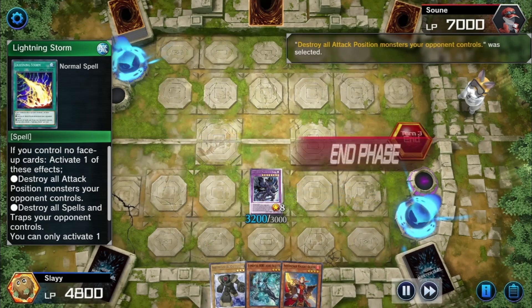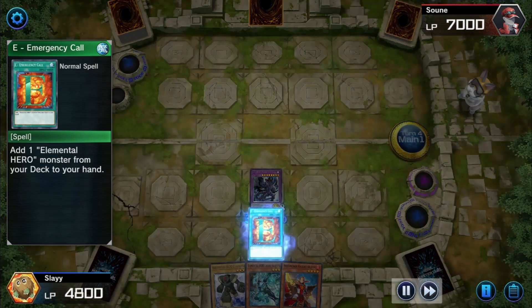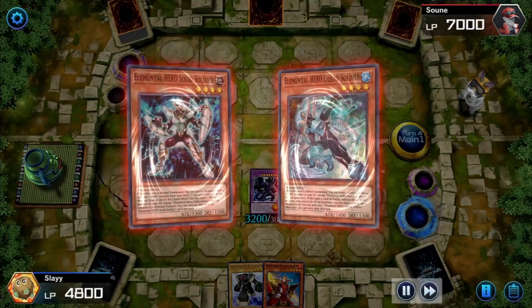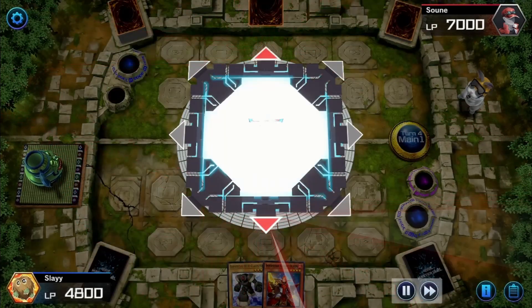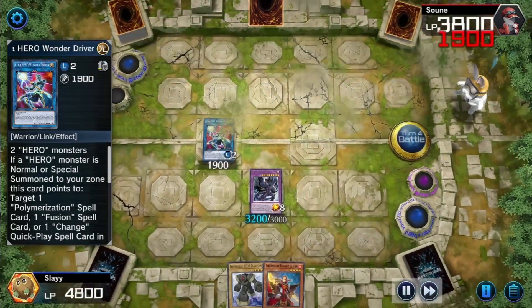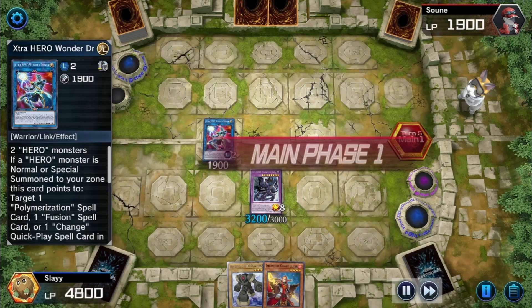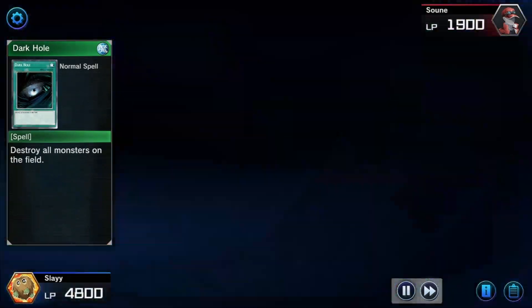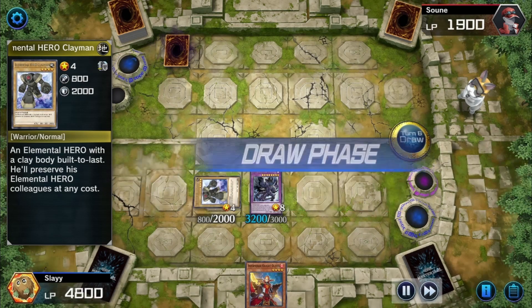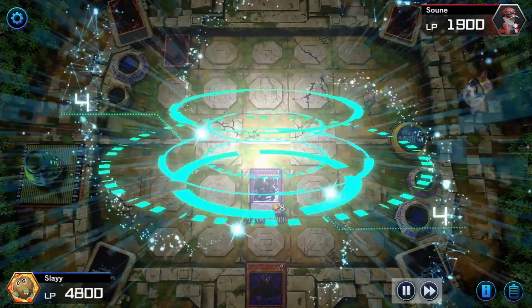There are a couple cards in here that aren't necessary, and I did change about half the deck around. It's a 44-card main deck and 15 in the extra deck, though I'm probably switching some stuff out of the extra deck. I also wanted some synchros in it because Stardust Dragon is just one of my favorite cards — I just had to have it. Everything in the extra deck is a fusion except for two synchro monsters, and I have two tuner monsters in the main deck, one four-star and one two-star.